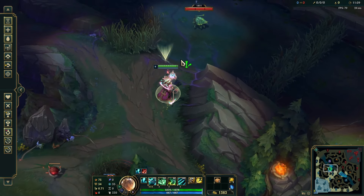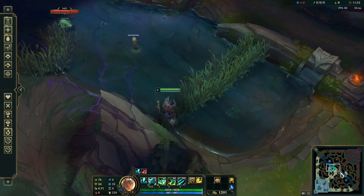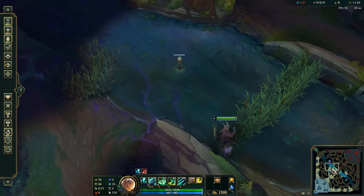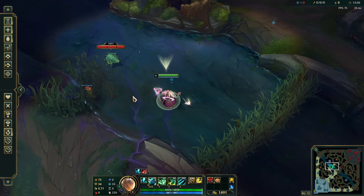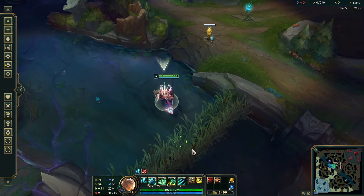On the top side you have a few different options. You can go for a control ward here, which is a very defensive choice, and if you pair it up with a normal ward here it gives you a large range of vision. But a more standard setup may look something like this, where you put a control ward here which allows you to put your normal ward here. These two wards together will also keep you incredibly safe.